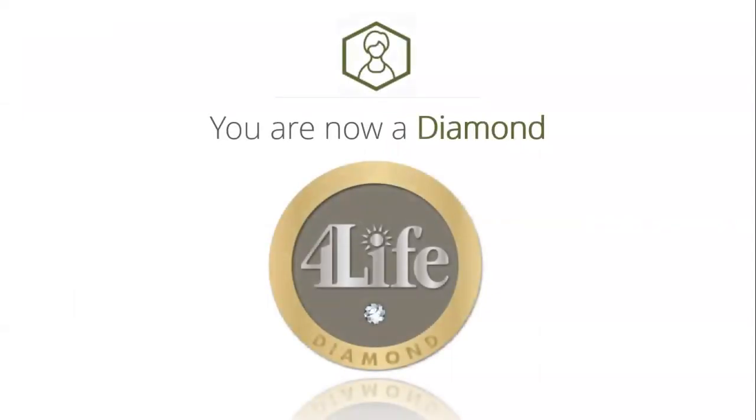No matter what strategy you pick — whether it's getting four distributors and two customers, or structuring your placement to reach the $800 builder bonus — you will be a Diamond. By the time you reach that $800 builder bonus, you have the LP and the personally enrolled individuals to be a Diamond. The only difference between the two strategies is: if you put your people on the loyalty program, you will earn the $800 builder bonus.